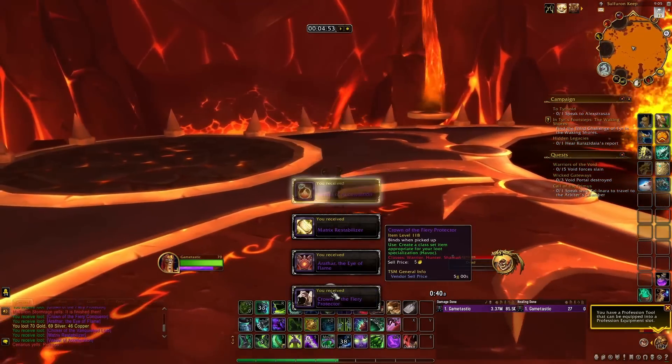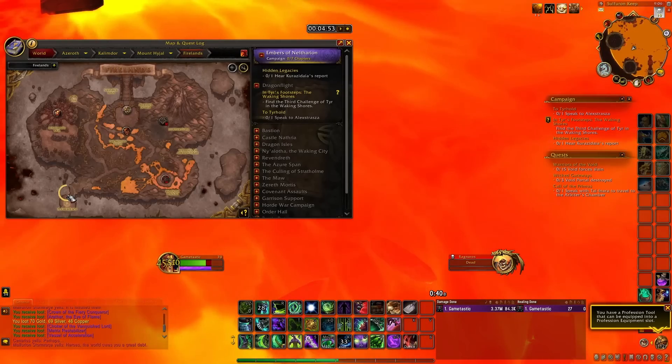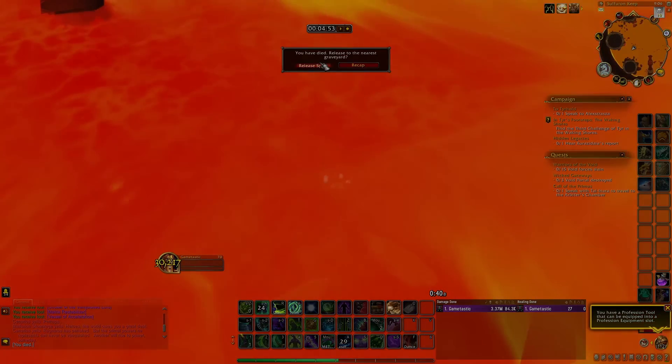After this, you can just fall straight into the lava, die, and then you get put back to the beginning of the raid. You can do this on Heroic and Normal — they both drop mounts.